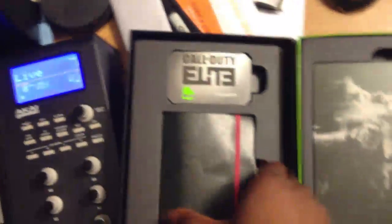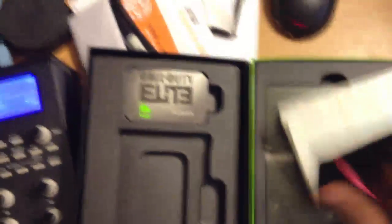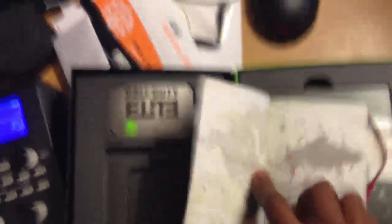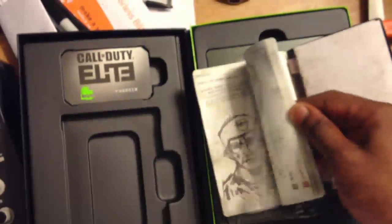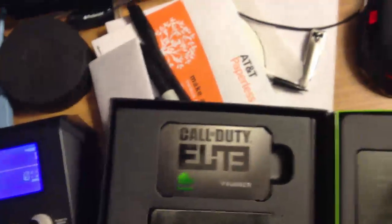What's inside? Some weird-ass Call of Duty book. This looks like Drake's Journal from Uncharted. I don't know what all of those are — I'm not going to write down my adventures in Call of Duty with this thing. My Elite Founder card — I guess it has a code on the back. I'm going to leave that there.